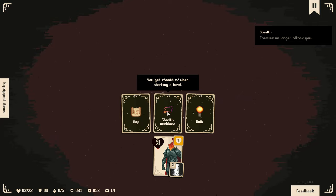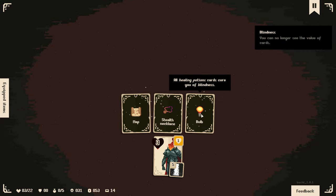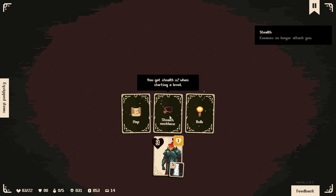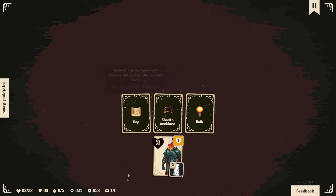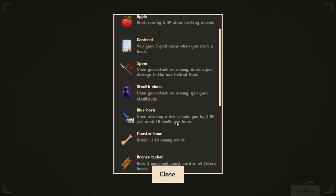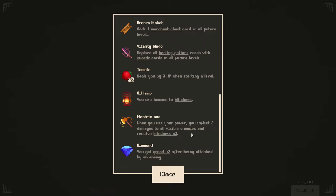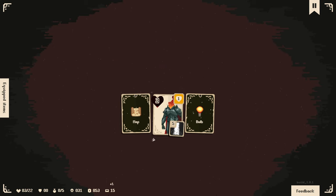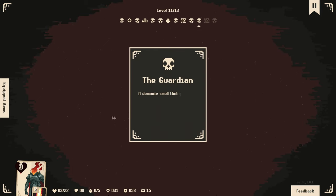Stealth when starting a level or being able to see ahead - do we have any other reason to use stealth? We can gain stealth when we attack an enemy, but I don't think we'll get any bonus from being stealth right now. I kind of want to see the stealth one because I haven't used it yet. Let's just get the stealth one. The Guardian - a demonic smell you know well invades your nostrils. The Guardian of the Fold appears. Beware, he seems particularly powerful.